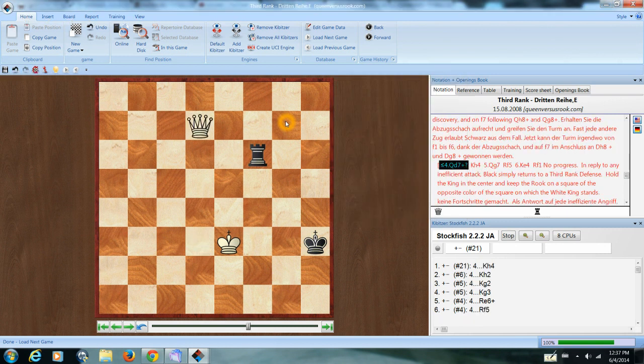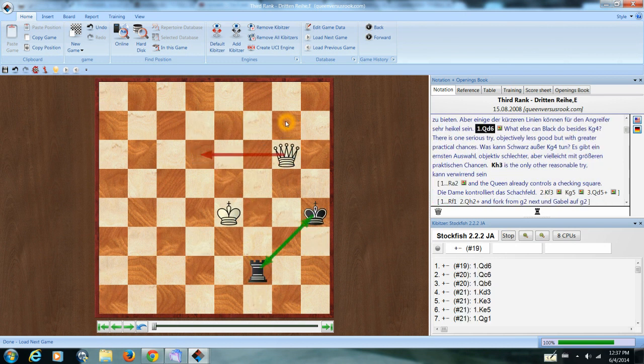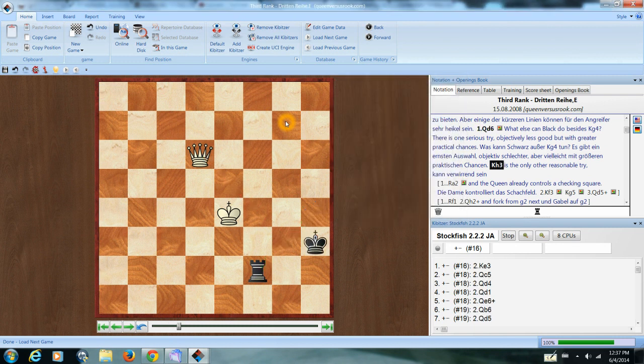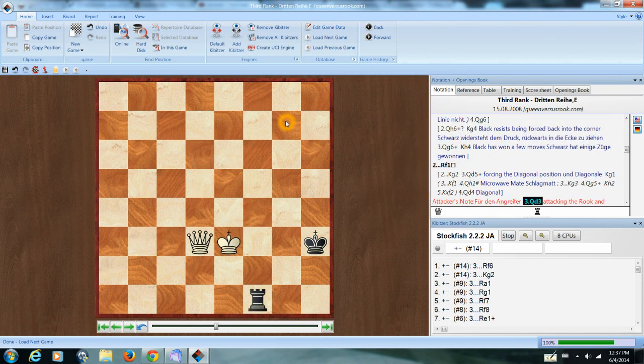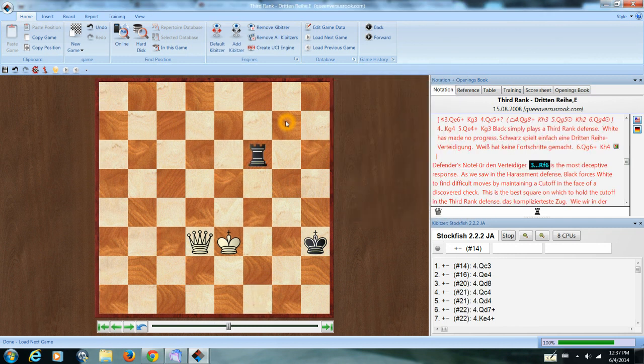Much less good here is giving a check there — we're just back to a third-rank defense. So remember that trick: when your attacker gives you the killing move, just move your king to the side and see if they can figure out to play this, and then this, and then go there, and see if they know not to give the discovered check.